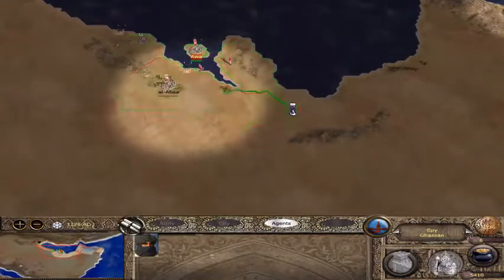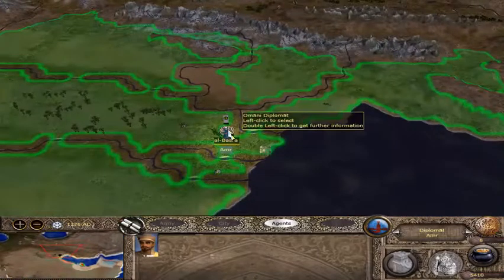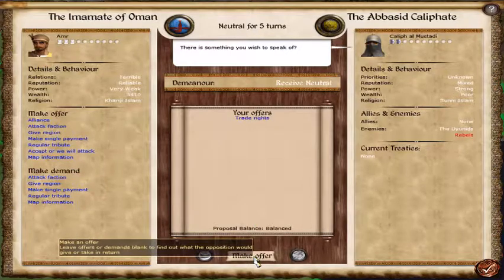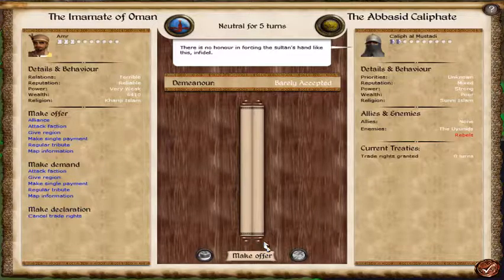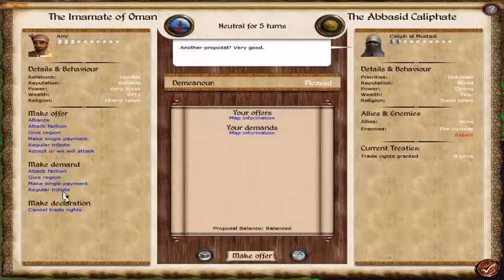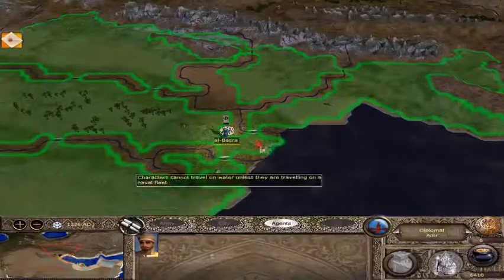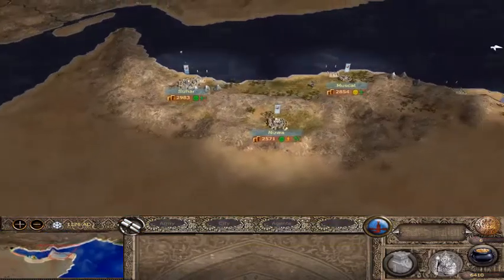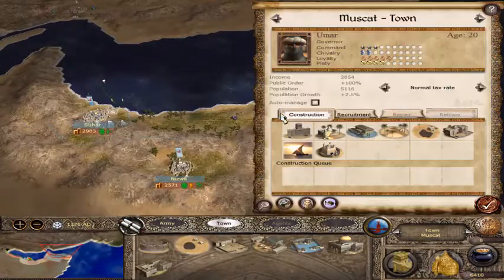I'm going to send this guy the other way now, because I want him to check out the other side of the peninsula. Let's try this again — let's just talk about trade rights. 'There is no honor in forcing the Sultan's hand like this, infidel.' You know what? I don't care. I have a proposal. Don't call me an infidel. 'We must decline this.' Whatever. I got my thousand bucks from this mysterious council of nobles. Eat my shorts.